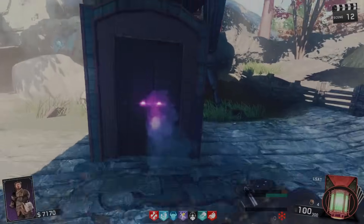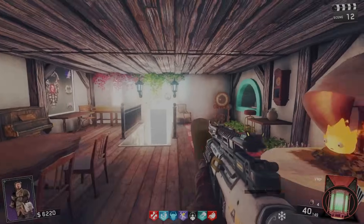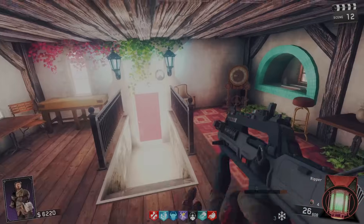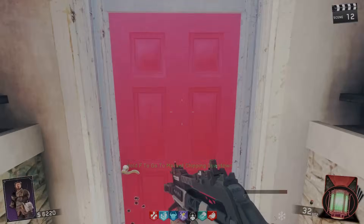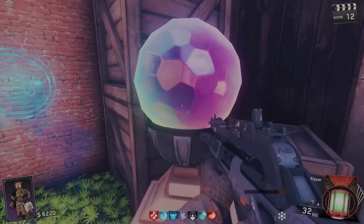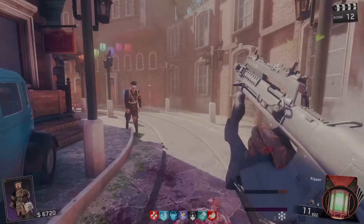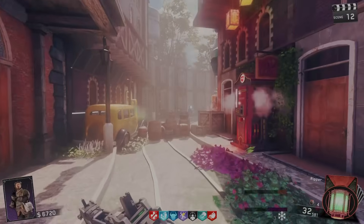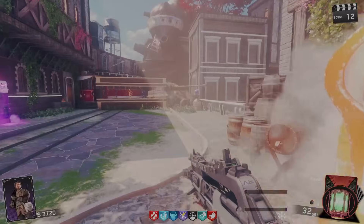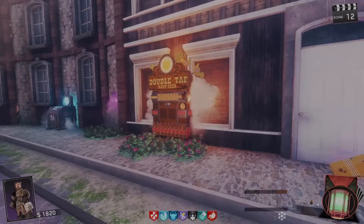That was insane — I almost got absolutely bodied, but we're good. Let me hit the box: I got The Ripper. It looks kind of cool. Let me head to market, shipping, downtown. Oh, point challenge complete — that's the one we just got the notification for. These spawns are insane out here. Let me keep opening up the map — there are a ton of perks.